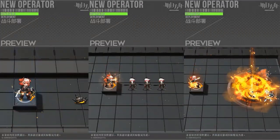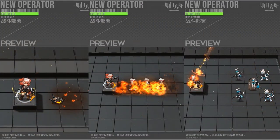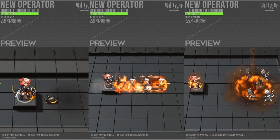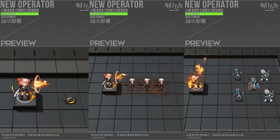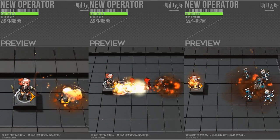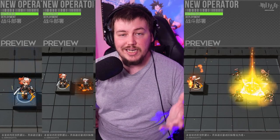Moving into the overall character rundown: it appears Fiametta will be a heavy AOE damage dealer, but will be hard to manage without a healer. A lot of her buffs rely on her talents, which require her to maintain a higher HP percentage. So you'll likely need a dedicated healer to actually get her full damage output — that seems to be a big part of her kit.